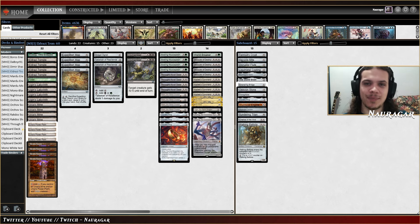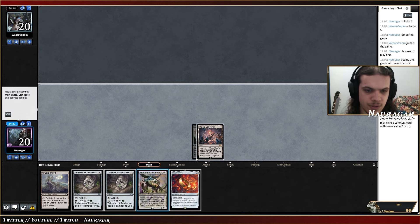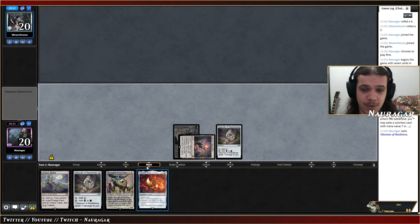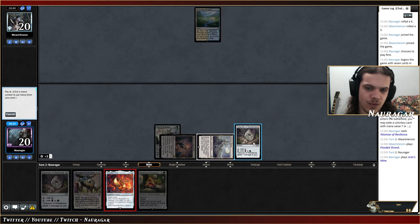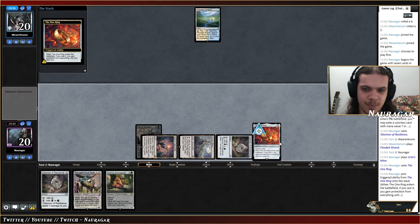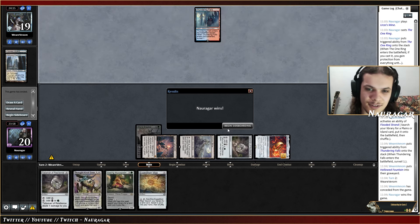Without further ado, let's jump into a league. We're going to keep this hand. Turn one into Talisman of Resilience, into turn two The One Ring — just like that. Should they play? That's actually a good card. I feel like they could have a counterspell like Spell Pierce, but let's try to go for The One Ring. I think it's the strongest play. If this resolves, we just win. Turn two The One Ring seems really powerful.